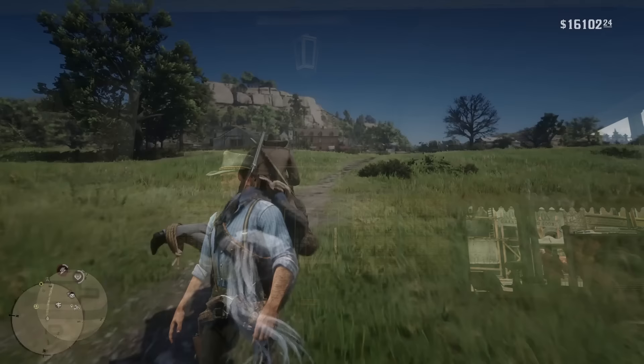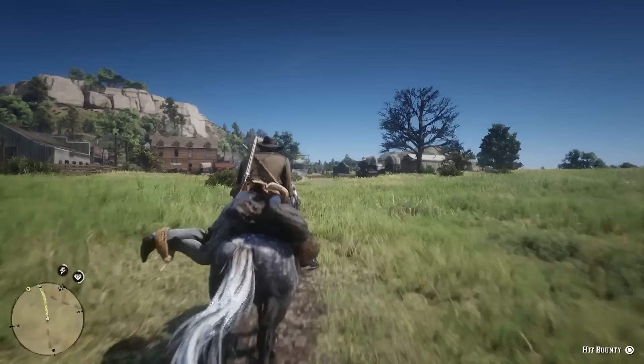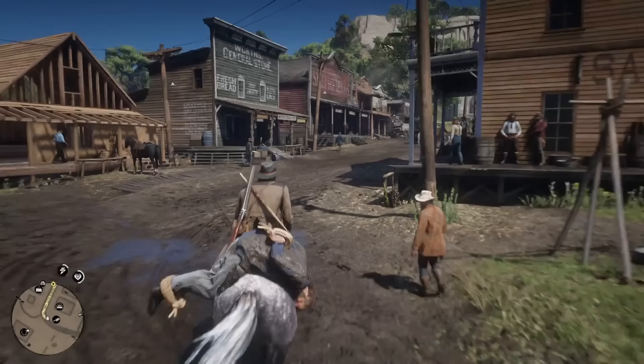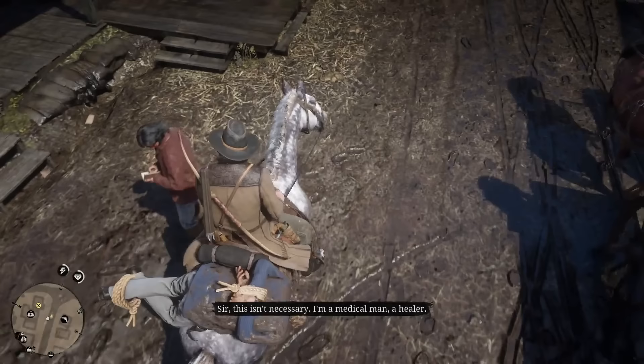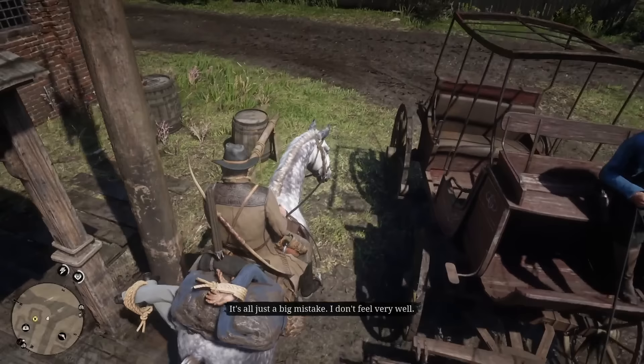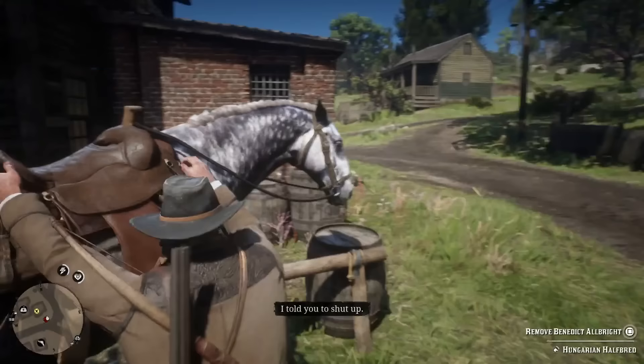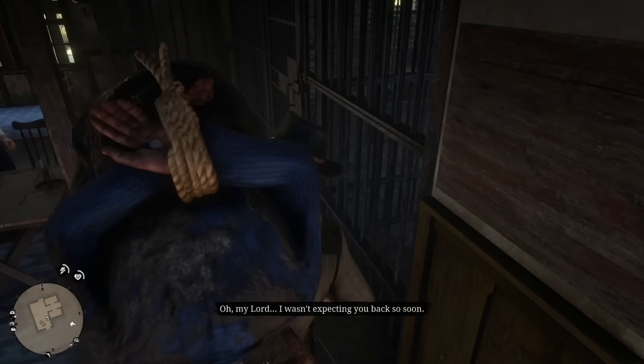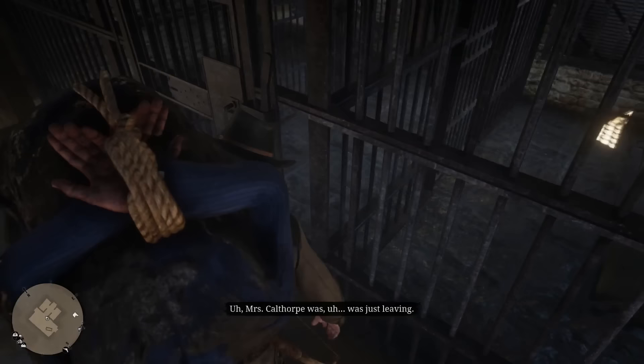Something else that's really cool is how dynamic Rockstar has made the NPCs in Red Dead Redemption 2 — they've even made NPC bounty hunters. If you find these NPC bounty hunters in the world and kill them, or take their cargo off the back of their horse — which is someone wanted for a bounty — you can steal that bounty and bring it to the sheriff's office yourself for a reward. Pay attention to NPCs passing by on the road.